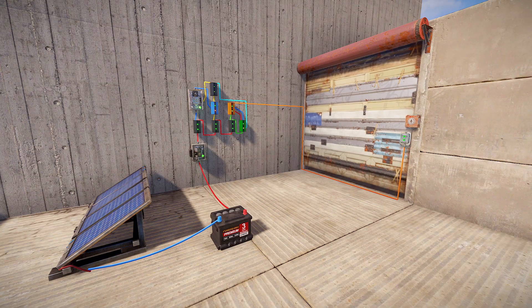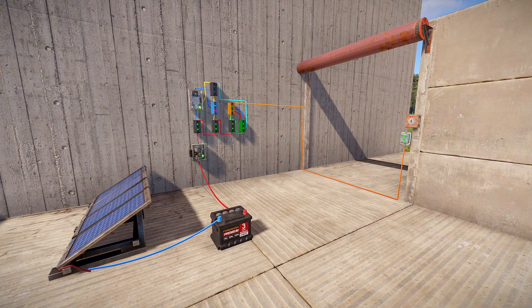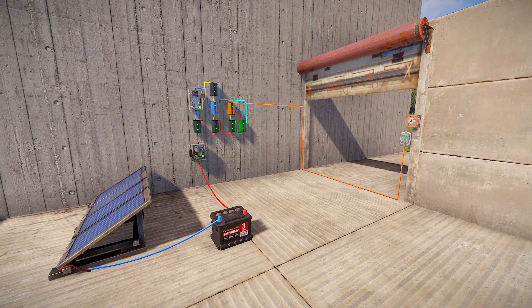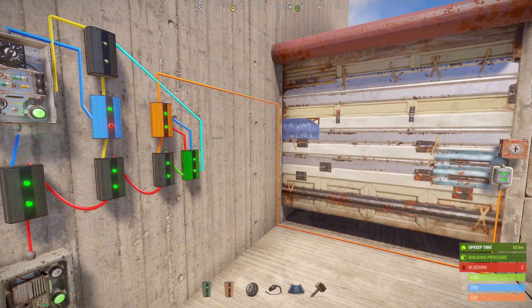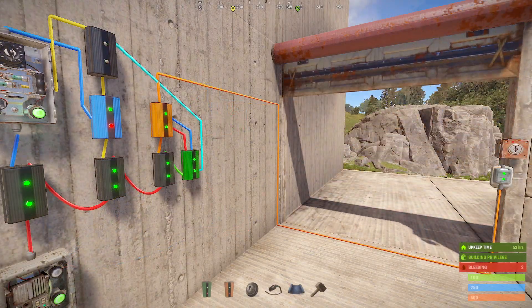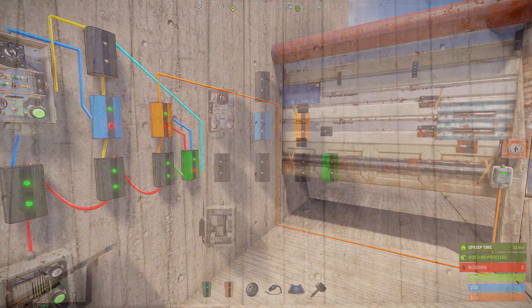This is one of the best electrical circuits that you can build to prevent yourself from getting offline raided. By utilizing the RAND switch, we can deceive raiders that are scouting our base into thinking that we're online by opening and closing a door. Raiders are extremely unlikely to raid you if they think that you're online unless you've agitated them to a point that they want to online you.